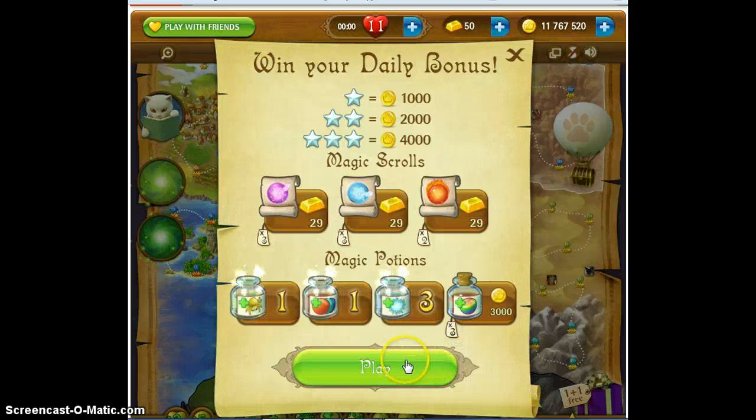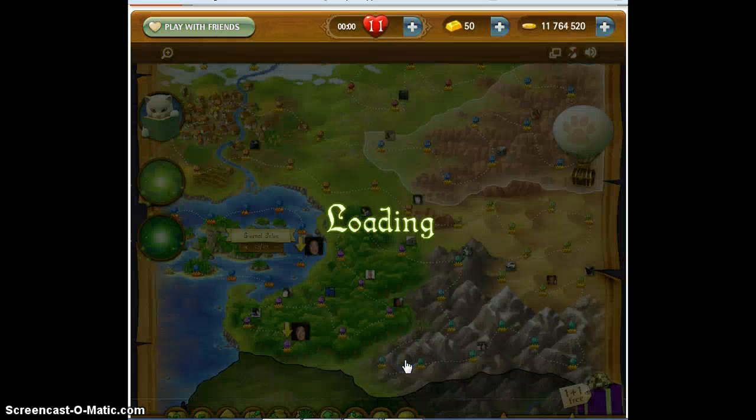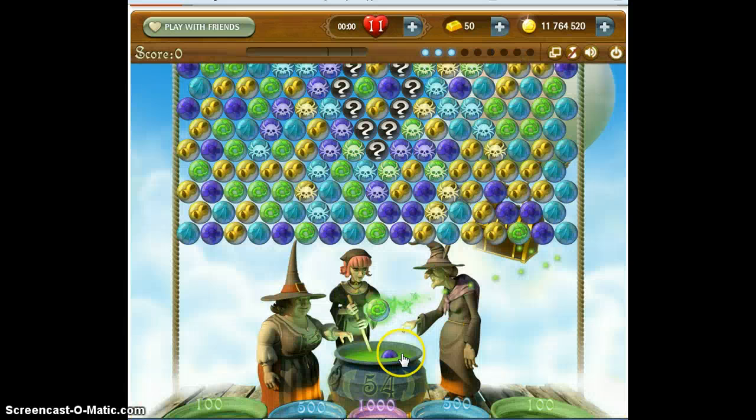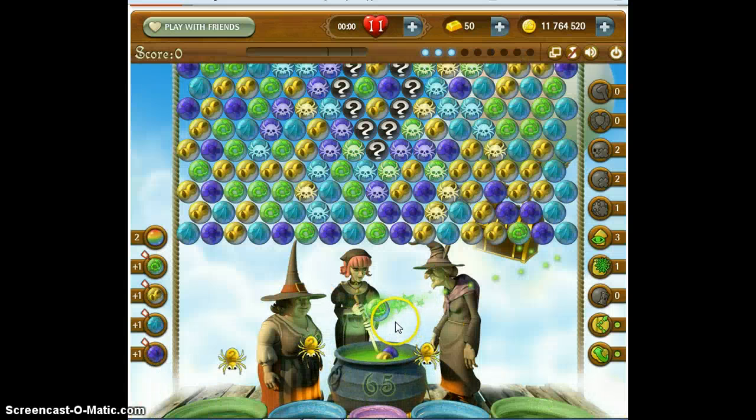The two I want are the two I don't have — I don't need all these other ones. That's the problem with having leftover potions. It would be nice if when they had the daily bonus you could pick, like you do when you do the game, instead of using your leftover ones. Wouldn't that be nice? That's something we might want to suggest someday.